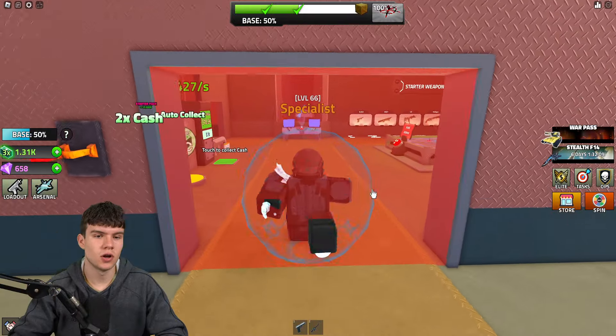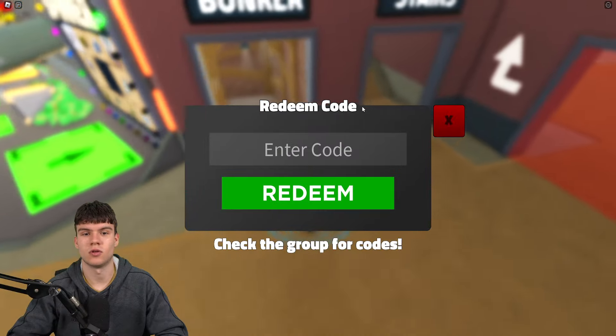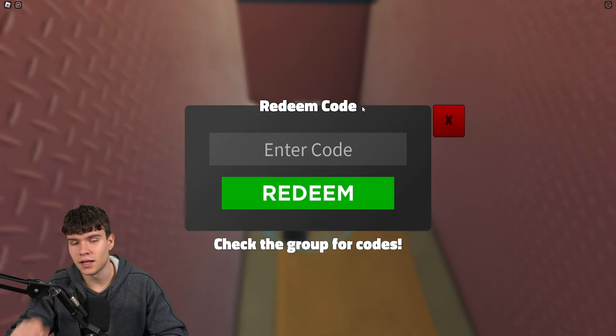If you don't already know how to redeem codes in Military Tycoon, go to the left and click on the thumbs up button, then the code menu will come up. These codes are in no particular order, so let's just get into it.